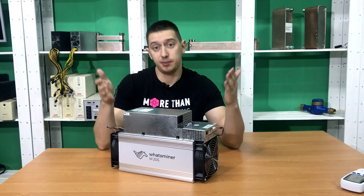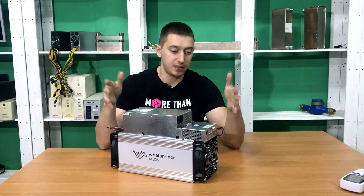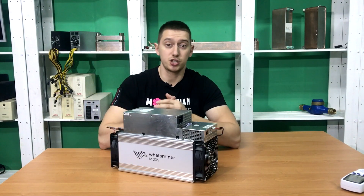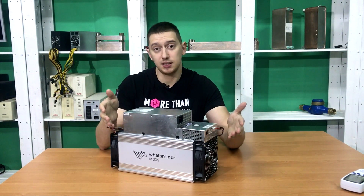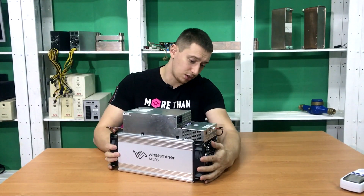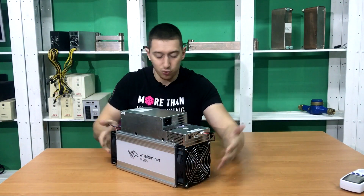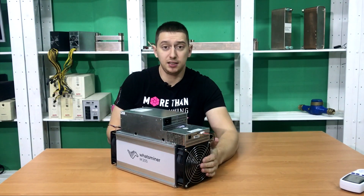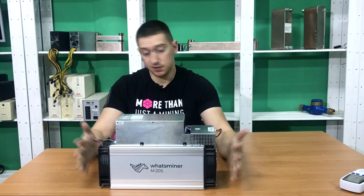The manufacturer claims 68 terahashes per second. Power consumption is 2360 watts, about 48 watts per terahash. They also allow some deviation from standard characteristics, but no more than 10%. The ASIC's weight is about 11 kilograms. It looks pretty solid, but its appearance is rather usual — nothing special. It has two fans, an inbuilt power supply unit, and hash plates.